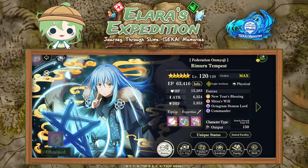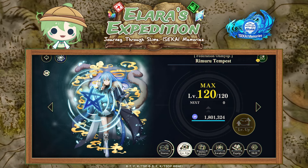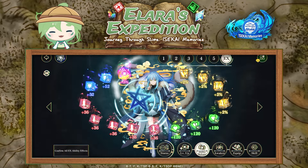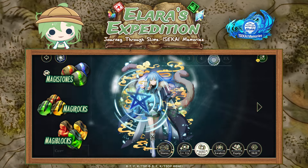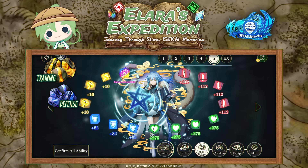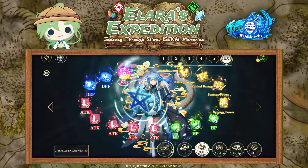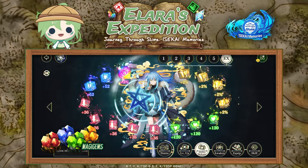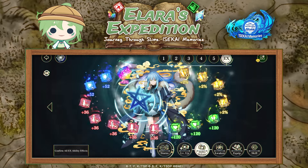Now let's look at the different tabs below the character screen. We have level up, which is where you level up your characters using magic rules — you can earn those from various locations. Then we have the ability release, sometimes also called the ability board. You can use magic stones, magic rocks, or magic blocks to increase different aspects of a character: training materials increase output, defense materials increase defense, stamina increases health, and the attack material increases attack. The EX ability release is something not every character has, but some characters can also increase more stats using special materials, also called mighty gems. What ability gets increased differs per character, so for more detailed information you'll need to look at each character individually.